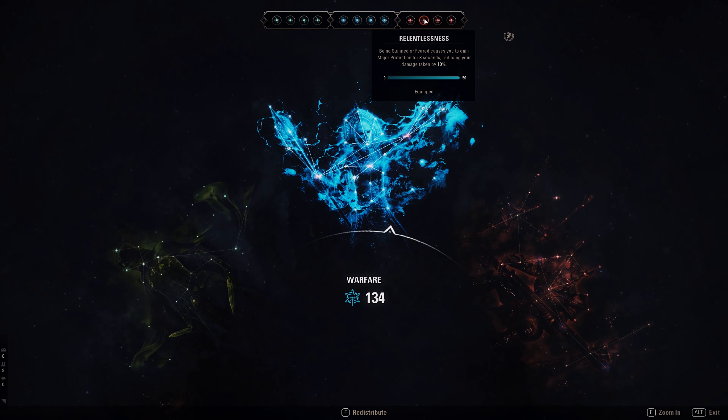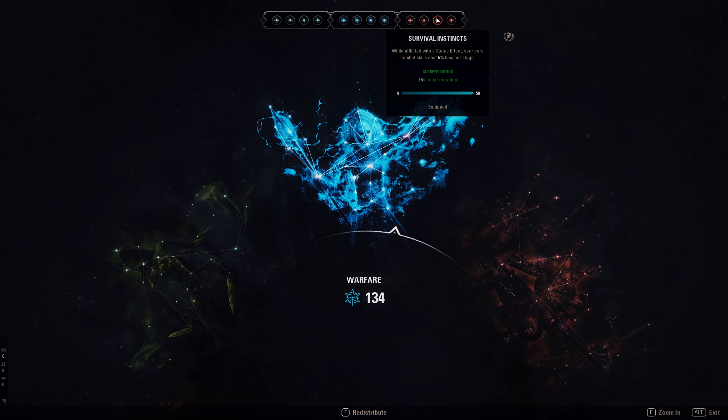Relentlessness: when we are Stunned or Feared we get Major Protection. That's really strong — in the case you get hit by a Dawnbreaker or whatever, when you get dumped with an ultimate, you get Major Protection. Survival Instinct: when we have a Status Effect on us — and that's really, really often since there are many Magicka DKs running around with Charged trait applying Burning.